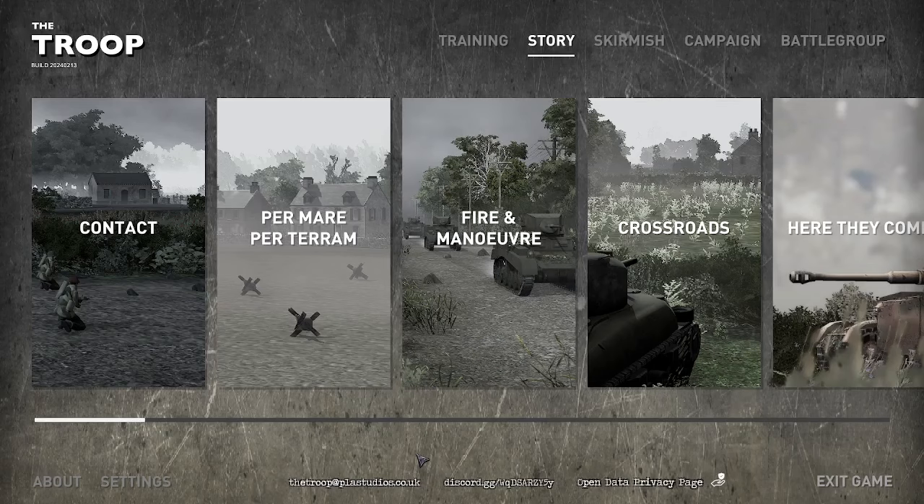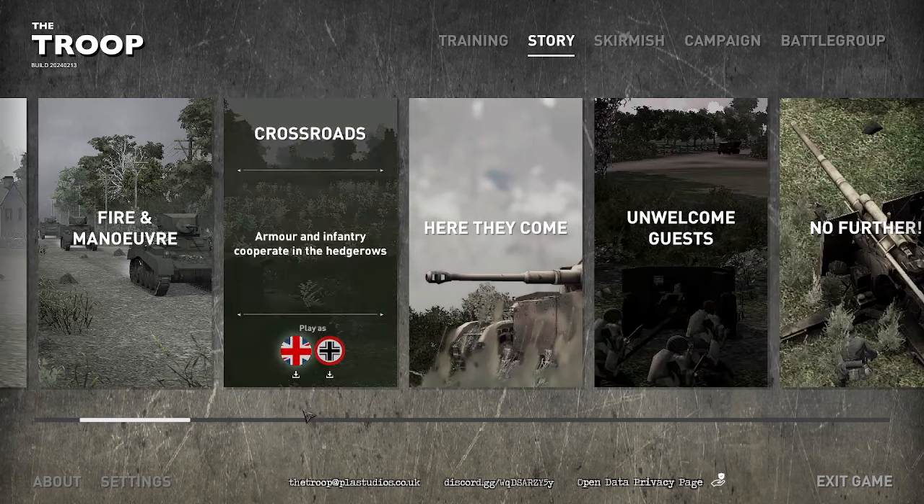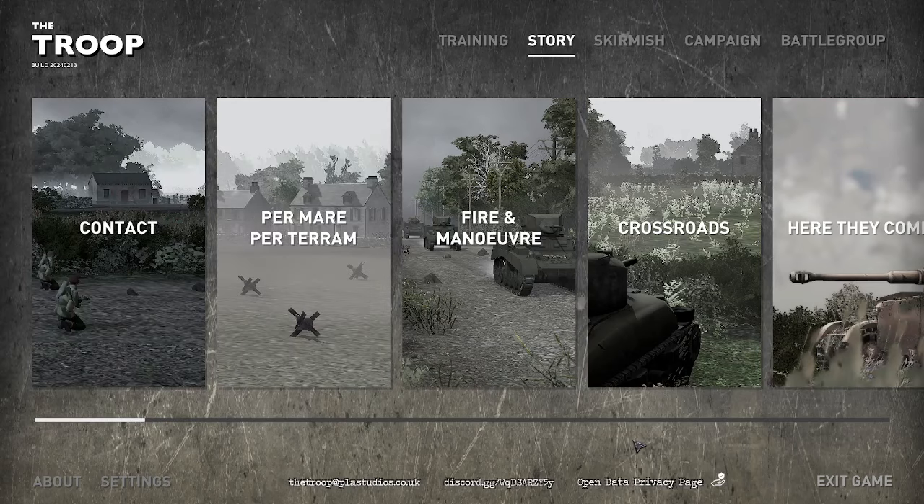And there we are — four casualties each. We did nominally lose the bailed-out Stuart, because it was subsequently destroyed. But they lost a Sturmgeschütz, which is a valuable asset. Another gold — victory in turn four. I'm going to conclude there — that's the first three missions and a guide as to how to win them. The next time I hop on, I will be talking through some of the follow-up early missions using combined arms, probably beginning with Crossroads. But until then, enjoy playing — thanks very much.